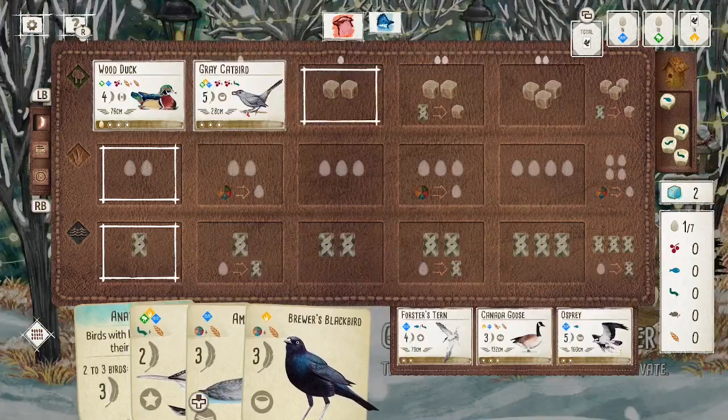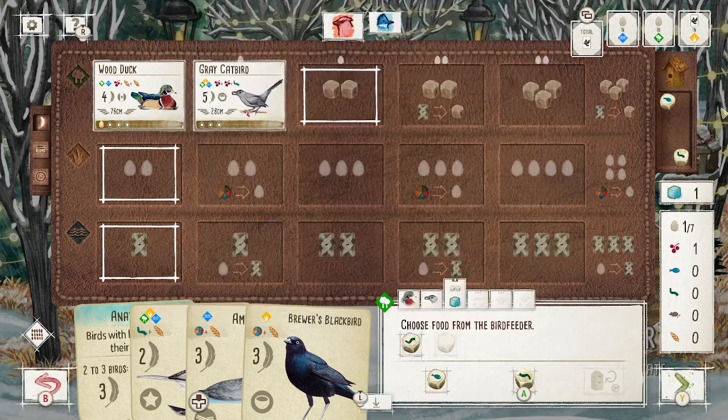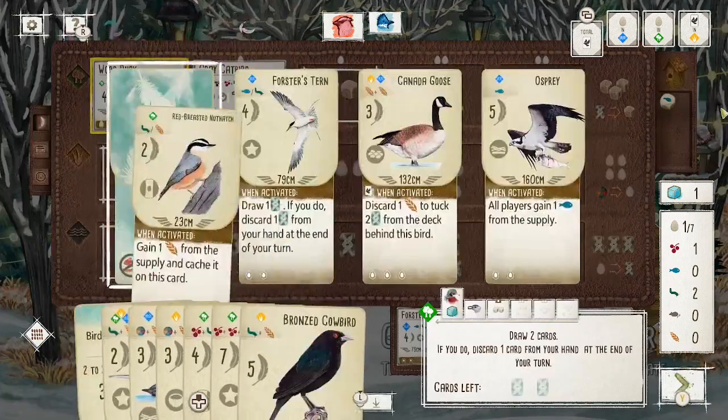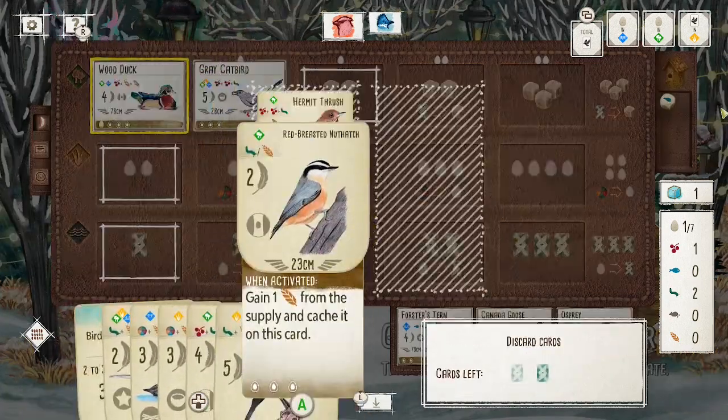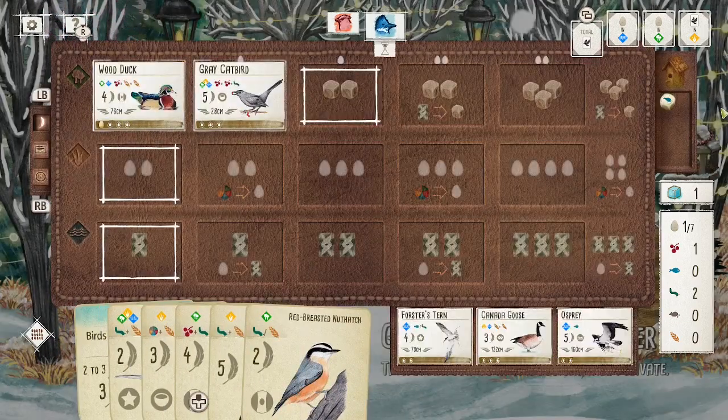What I'm working with here is a slightly less conventional Forest engine because I'll be going with the Bush Tit, and that will get me eggs from the forest. Now this is only going to work in this engine because I have the Catbird. The way the Wood Duck works is you get to draw two cards each turn but you have to discard one. So if I had just Wood Duck and Bush Tit I'd be gaining two cards — one of those would be tucked and the other would be discarded, so I wouldn't be left with anything to play.